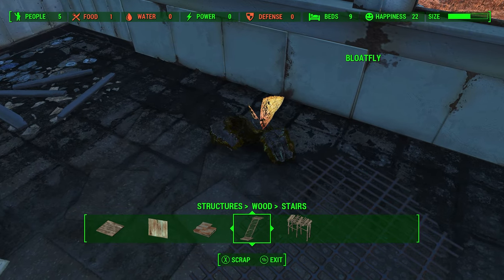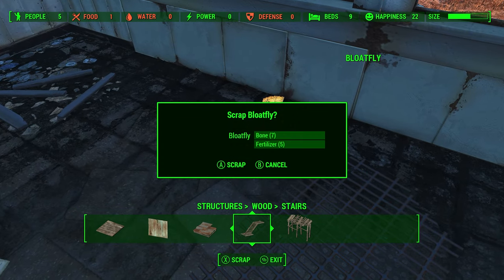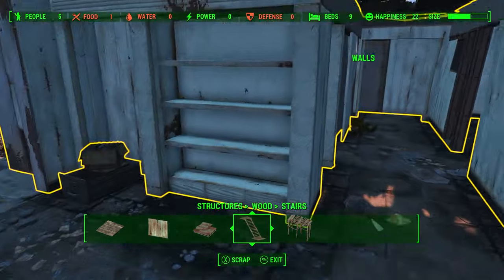Yes, you can — I don't know why it doesn't highlight — but yeah, you can scrap bloat flies. You can see you get bone and fertilizer from it, so it also gives you materials when you do so.